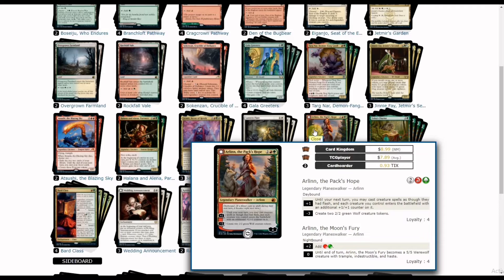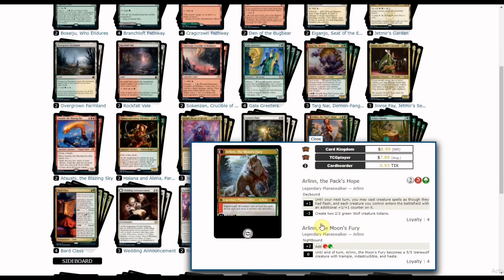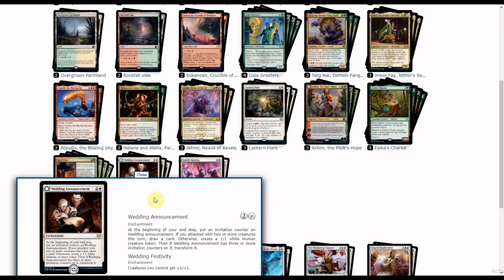Arlin's minus-three creates two 2/2 green Wolf creature tokens. Her plus-one lets you cast creature spells as though they had flash, and each creature you control gets an additional +1/+1 counter. She also has a Nightbound ability to produce mana to ramp into your best creatures or X damage spells. Then we have Mana Bloom, a ramp and token generator with an anthem effect and card draw depending on how you place invitation counters on it.